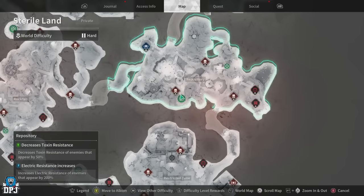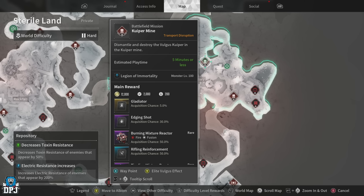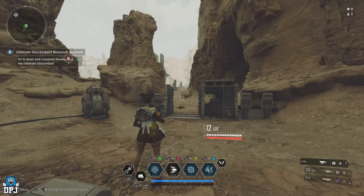The farm takes place right here in Sterile Lands. This is the mission we're going to be running. Keep in mind this Kuiper Mine mission means we are mining Kuiper and getting quite a lot of it, but we're not completing the mission so we won't get any of the completion rewards. However, you do get XP, shards, modules, weapons to dismantle, and materials. Running this solo, I'm getting about 8,000 to 10,000 Kuiper shards every five minutes.